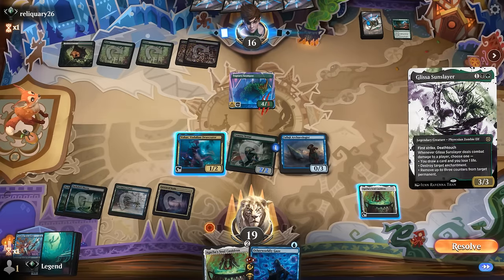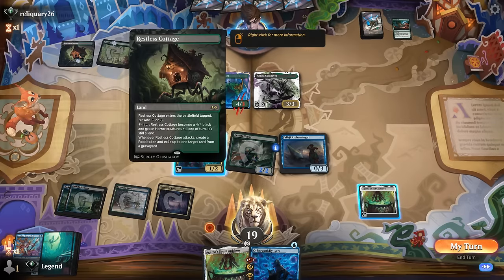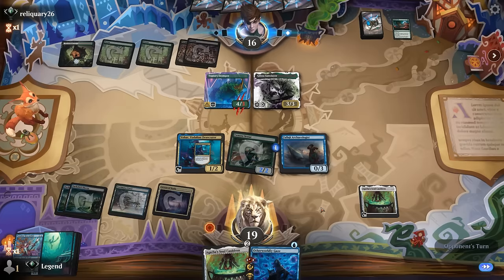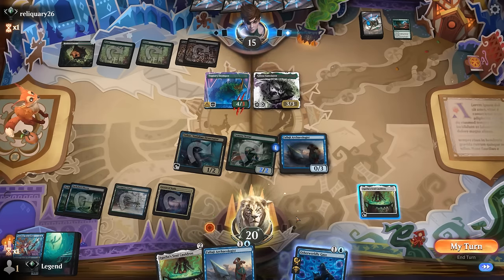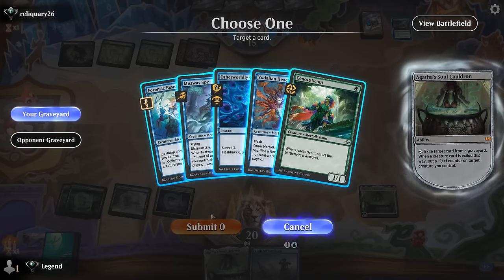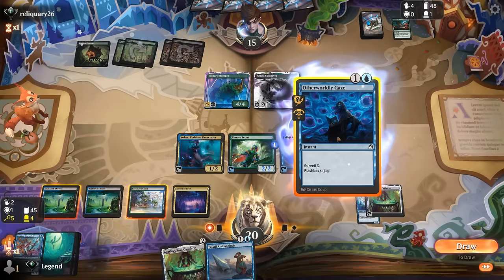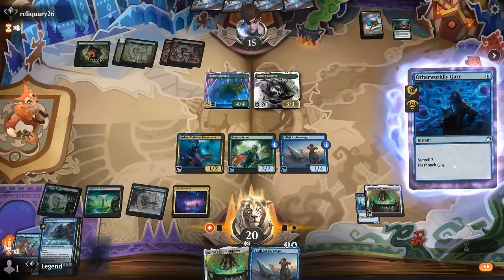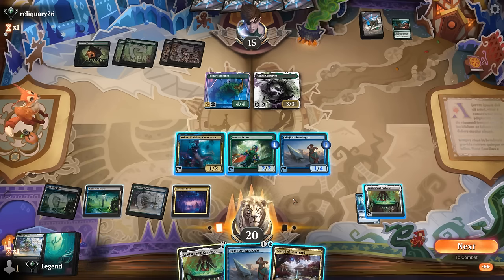Opponent plays Glissa. Opponent's mostly tapped out, and with another Archaeologist we'll discard Gaze — we can flash that back in our upkeep — and if Pilgrimage is on top we can combo next turn. We'll exile the Researcher, flash back Gaze, but don't see Pilgrimage. We draw and find a land.